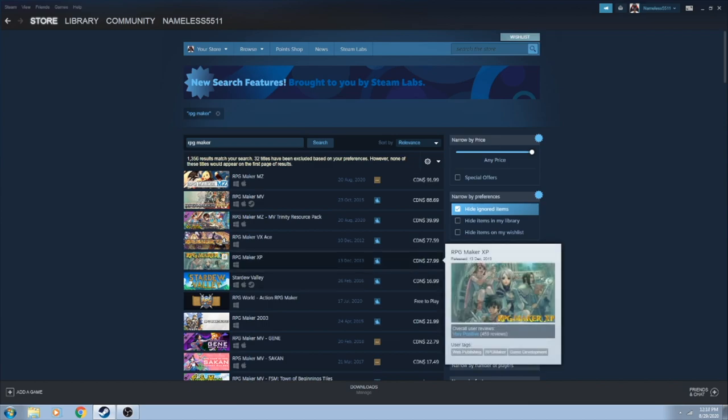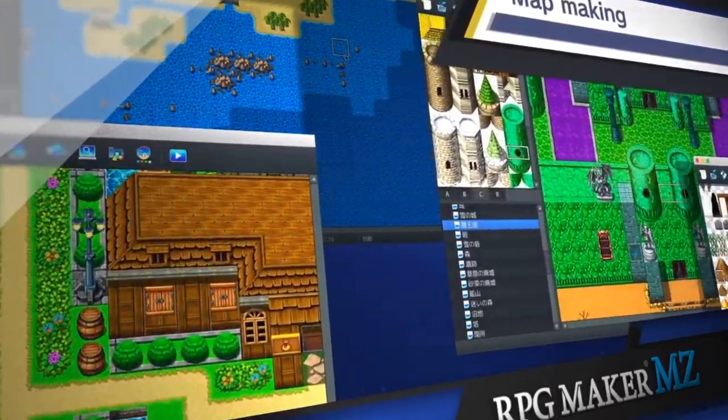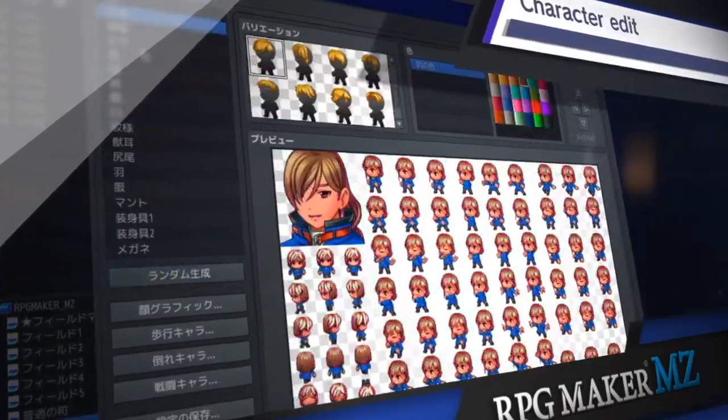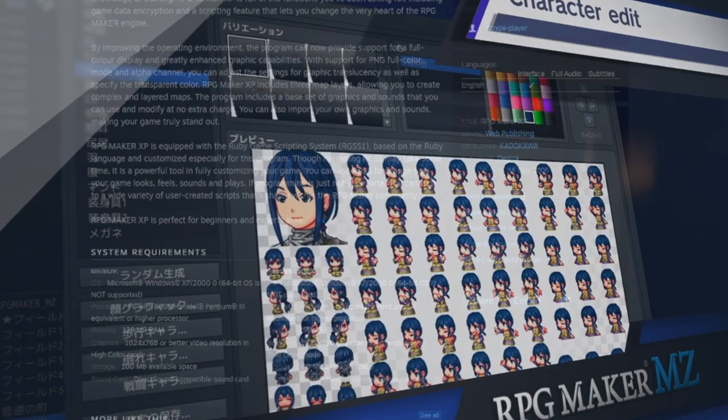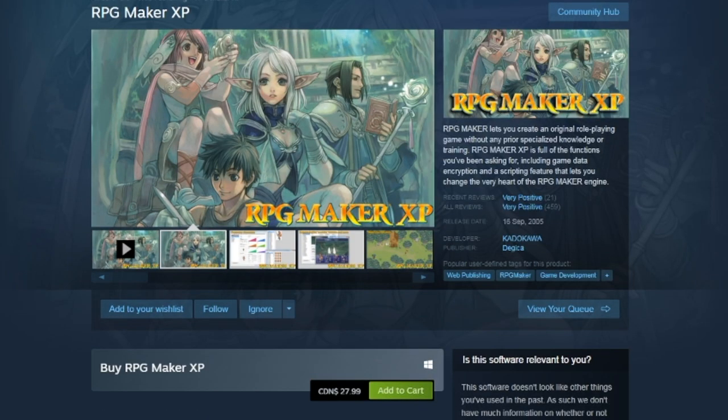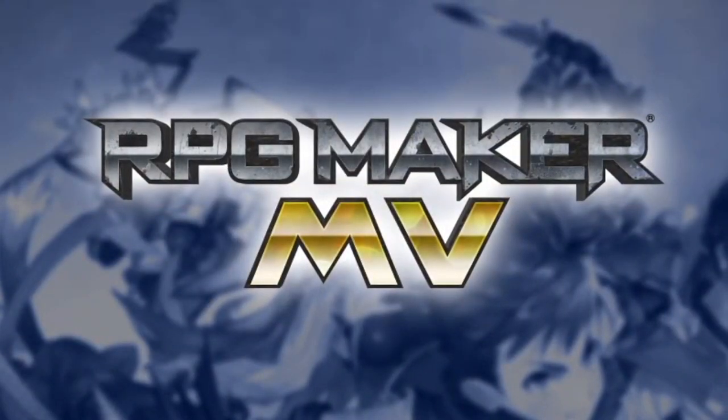If you insist on having the absolute latest and greatest with all the newest updates, then perhaps plunk down the 90 bones for MZ. But if you're on a budget and want something tried and true, then I'd recommend picking up RMXP, as that's also on Steam now! But what about RPG Maker MV on Switch?